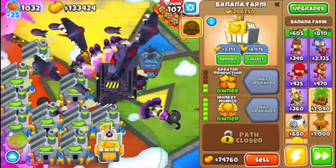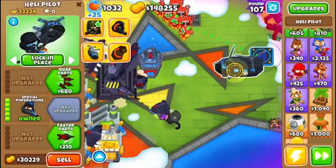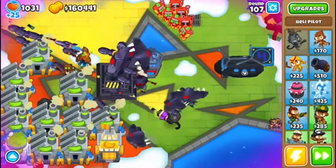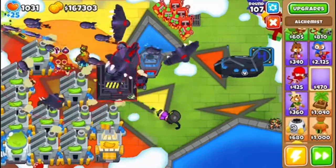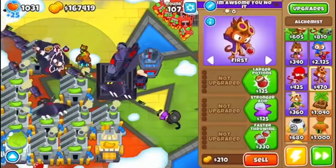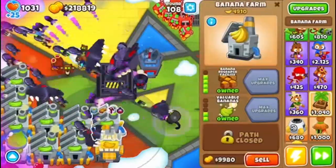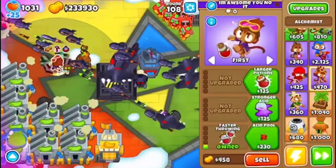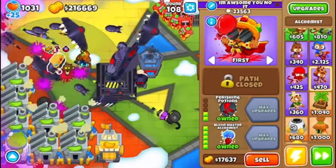Now I have enough farms. Collect that — now I have a lot of money. Let's get the Energizer. You guys are going to want to buy the Balloon Master. Actually I'm gonna sell this one. You guys are going to want to get the Blue Master Alchemist.